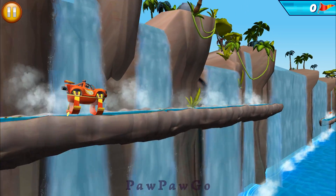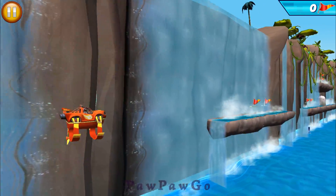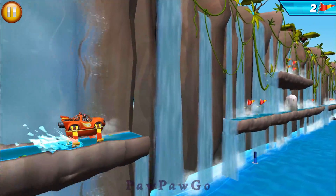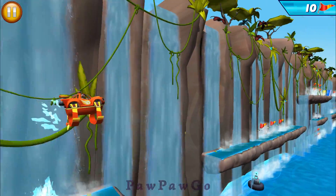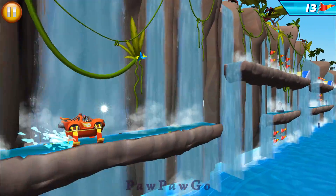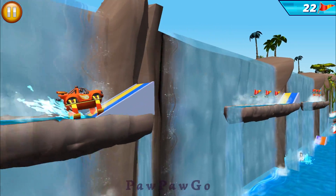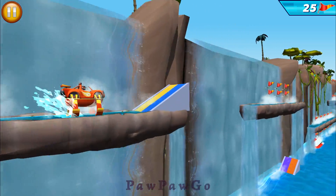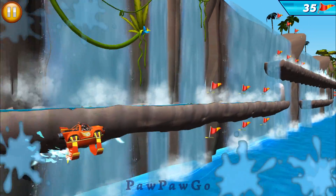Let's dive into a wet and wild race! Swipe up or down to move Blaze up or down. Collect as many flags as you can! Trajectory! Flying high! We're following the trajectory we need! Alright!